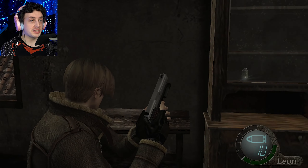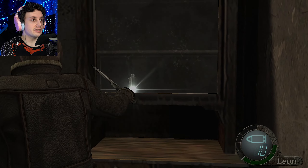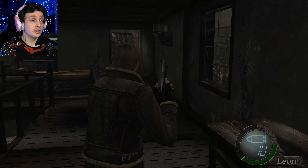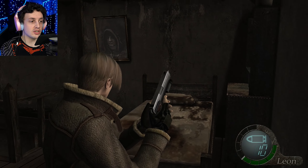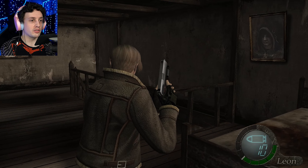You got 1,000 pesetas. Can we break this? We can, and inside we get the hand grenade. Interesting — I wonder what we could use that for. Take the shotgun shells. The bed is heavily stained.